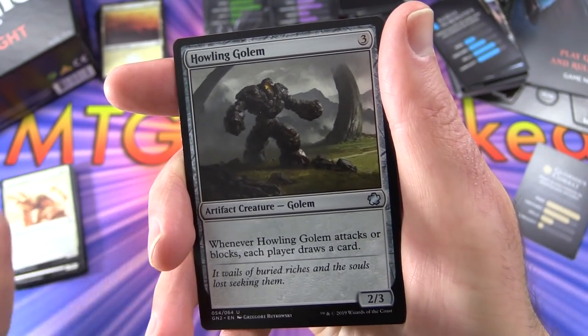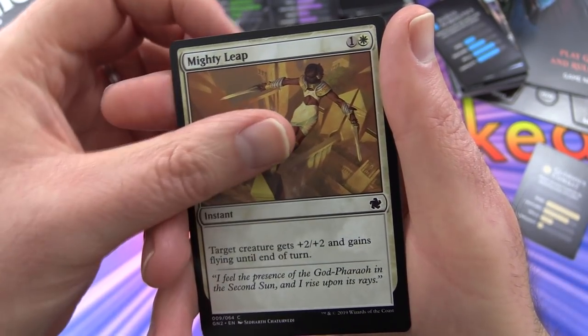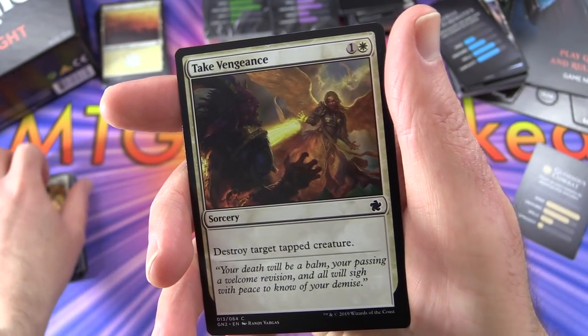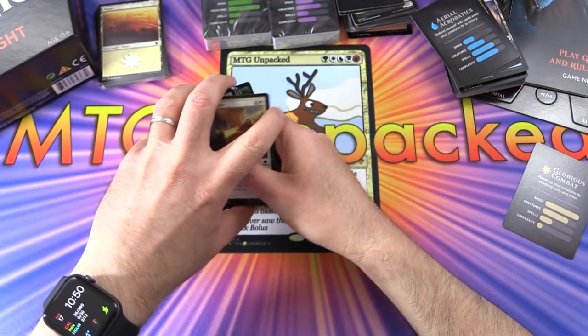Howling Golem - there he is again. Mighty Leap pumps up the target creature plus 2/plus 2 and gives it flying until end of turn - nice little combat trick. Take Vengeance destroys target tapped creature. That is the white deck - some pretty cool strategies there.